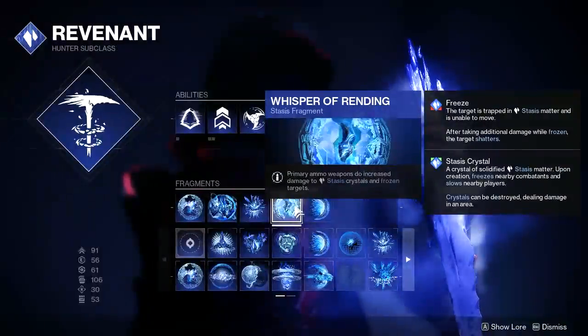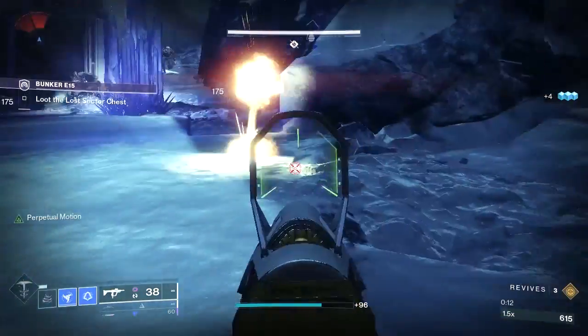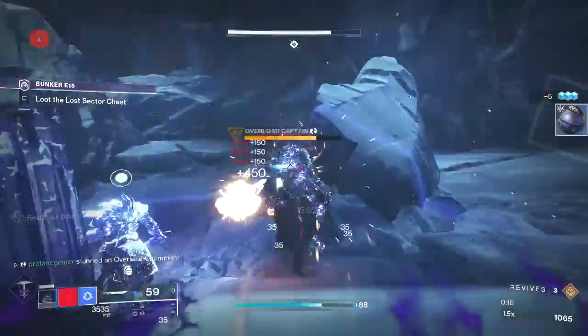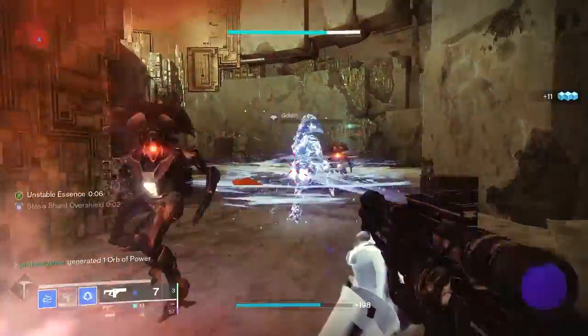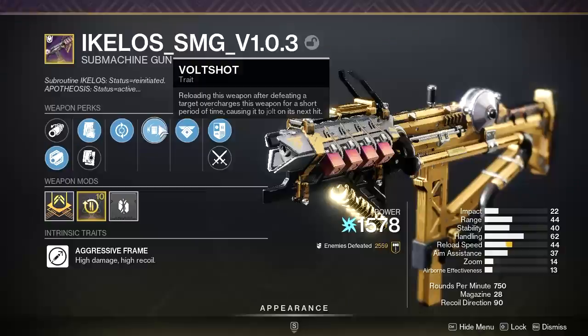And of course, we are using Whisper of Rending, the aforementioned Stasis fragment. Primary ammo weapons do increased damage to Stasis crystals and frozen targets — this will give all of your primary weapons a 50% bonus in damage. This really opens up the playbook for Stasis builds, because you can use so many more weapons than you could before.